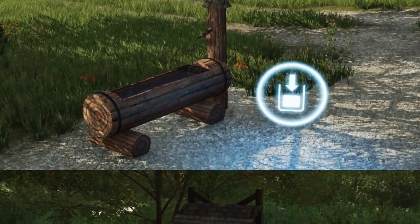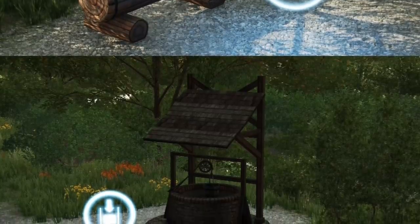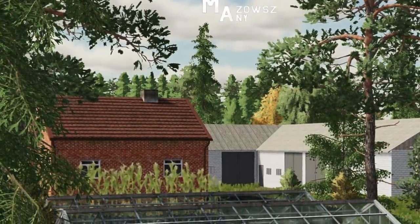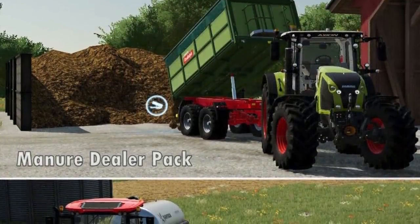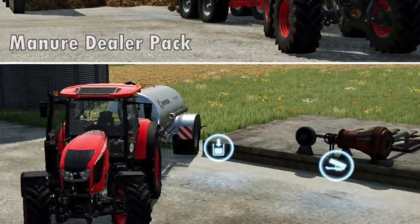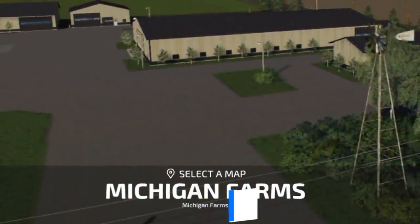We got a few updates from Puma145 today. They say their water fountains pack, zoos map add-on, and manure and slurry dealer packs are all in testing with Giants — but none of those three appeared on today's testing list. This was posted yesterday, so it's possible they either failed testing or all passed. The testing list did drop about two hours later than normal today, so a lot could have happened in between. Either way, these are three more mods to look forward to from Puma145.